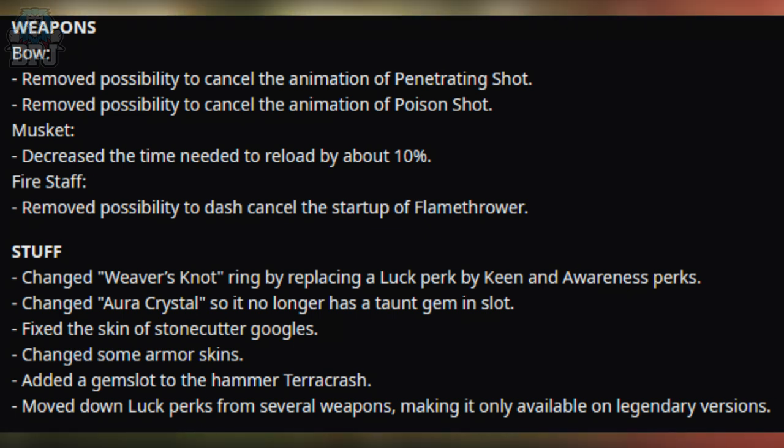For gear and item changes: they changed the Weaver's Nut ring by replacing the lock perk with keen and awareness perks, changed the O Crystal so it no longer has a taunt gem slot, fixed the skin of the Stone Coat goggles, changed some armor skins, added a gem slot to the Hammer Terror Crash move, and moved loot perks down from several weapons making them only available on legendary versions — something I've seen and noticed myself.